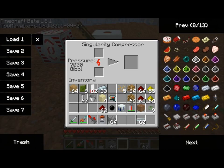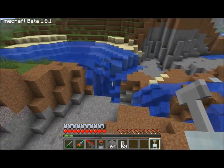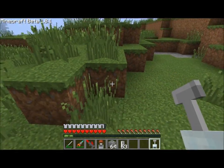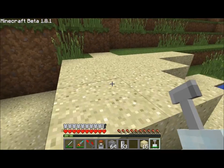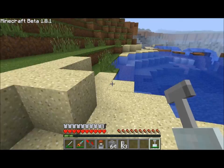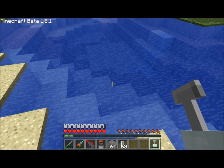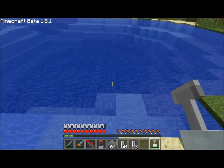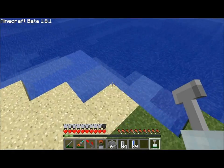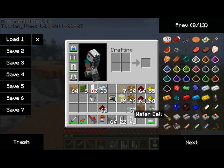While my singularity compressor is recharging itself up in terms of pressure, I'm going to make a neat little tool. Take a piece of rubber, a pump, and a rechargeable battery, and you get a wet-dry vac. This is a pretty cool item. First off, you can suck up dry items — I know it can get sand. You can see I'm just holding right-click here and it sucks up the sand straight into my inventory. But more useful than picking up sand is you can pick up lava and water and put them directly into cells. If I right-click on water, it uses an empty cell and gives me a water cell. I can just hold right-click here and suck up a whole bunch of water cells — definitely way better than trying to fill up cells over and over with a bucket.